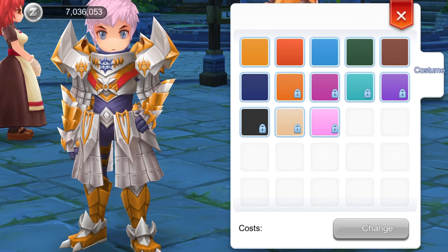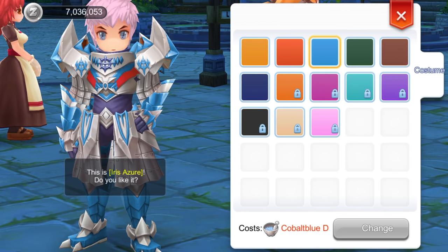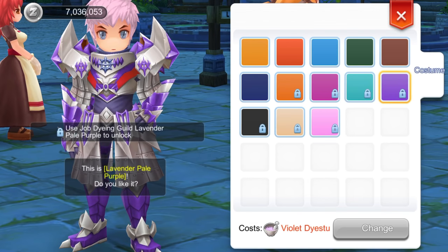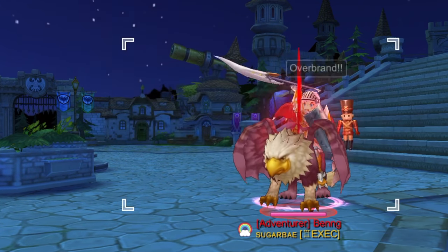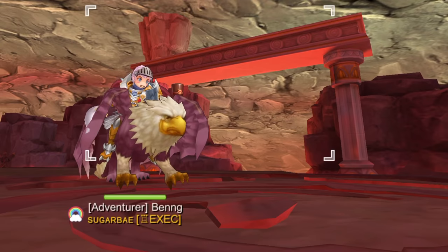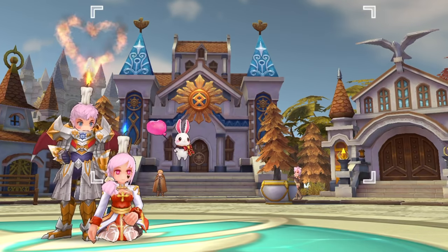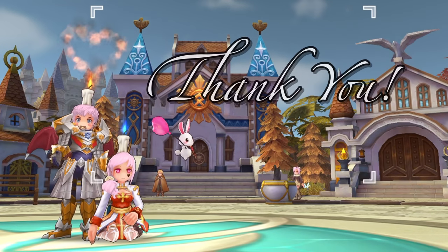Now that we've covered all the Royal Guard skills, let's take a look at the various custom color options: the original red, orange, light blue, green, brown, navy blue, dark pink, blue-green, violet, black, cream, and light pink. That wraps up all the newly unlocked Royal Guard skills. I hope this video was helpful. Stay tuned for the rest of the job class skill previews. Special thanks to my guildmate Bank for lending us his Royal Guard. Don't forget to like if you enjoyed, and consider subscribing. Thank you for watching!